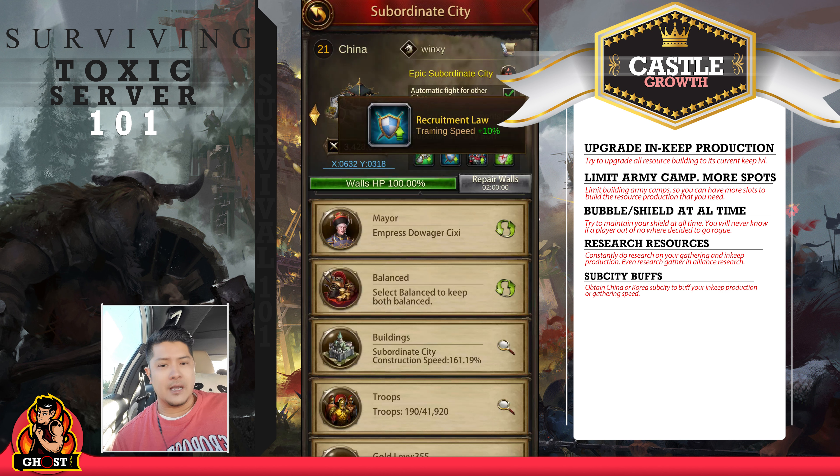If you don't have gold, purple is good. If you don't have purple, blue is good too. As long as you have some sort of subsidy it will give you a buff — maybe 5% or 8% — those are pretty good too, don't miss out on those. To survive on a toxic server, always maintain your bubble. When your bubble drops, you're dead.